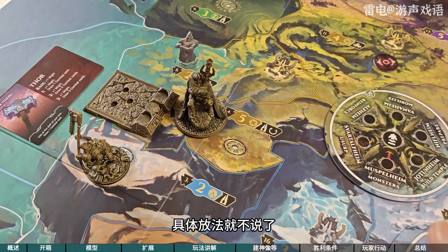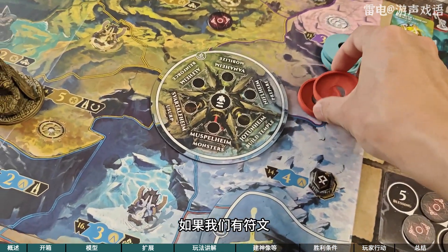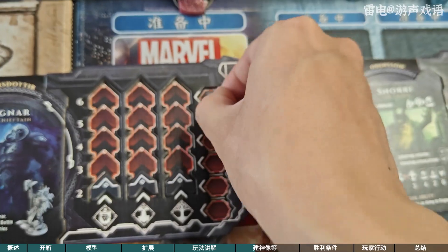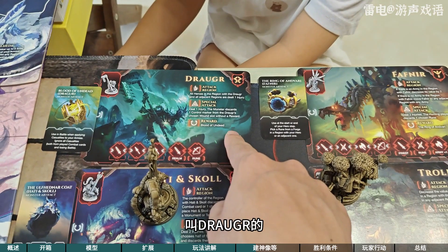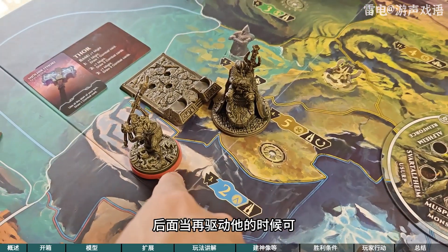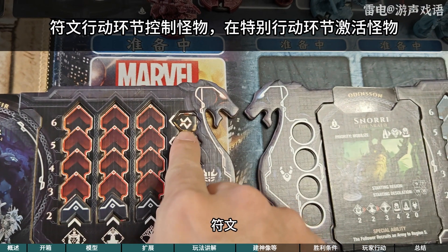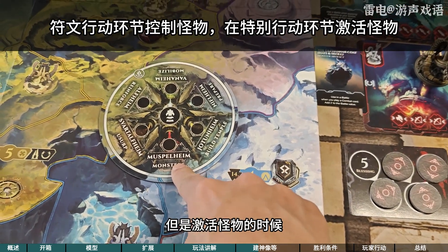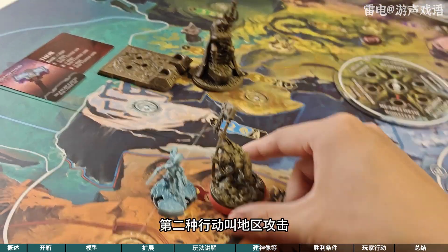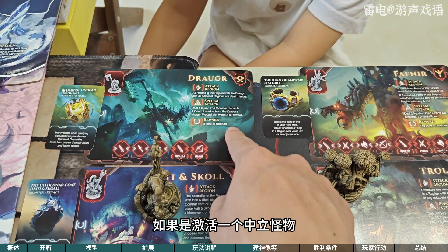那现在我们的场上已经有两个怪物了，这怪物是根据人数的，我们是二人对决，所以刚开始放两个怪物。放完之后这个怪物呢我们可以选择控制怪物，我们是红色的，如果我们有符文，这怪物是有不同的符文的，这游戏一共有六个怪物，两两对应符文。如果我们现在在面板上有这个符文，那我们就可以控制一个叫drager的怪物，我们把这个符文交了就可以把这个drager变成我们自己的人，给它套上一个红色的底座，后面当再驱动它的时候可以由我们来选择它的行动。控制怪物要在符文行动中花符文来操作，但是激活怪物的时候，怪物有移动或地区攻击两种行为，怪物移动之后有个践踏效果。如果是激活一个自己已经控制了的怪物，就可以自己选择这两个行动之一；如果是激活一个中立怪物，就要投头子来决定。